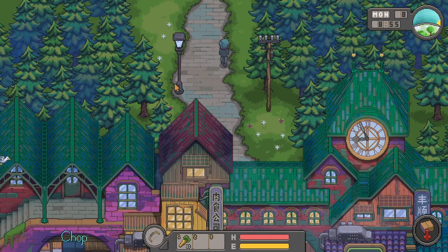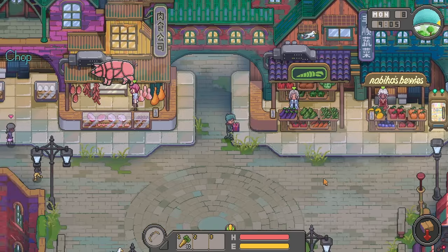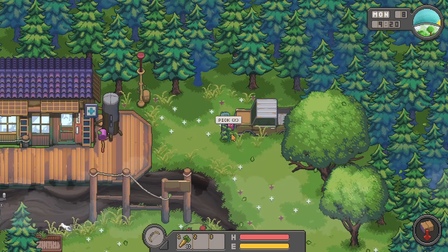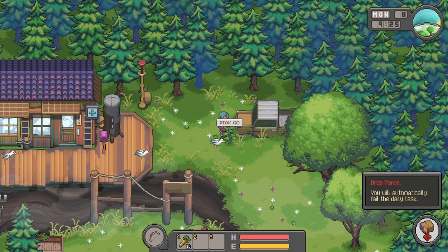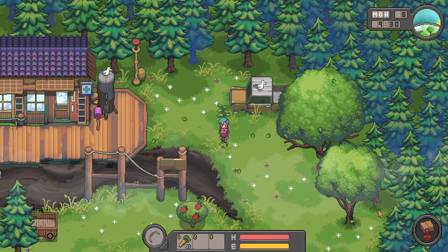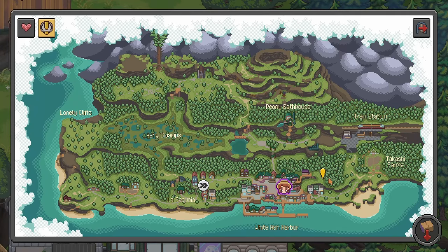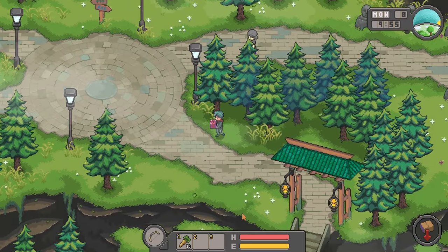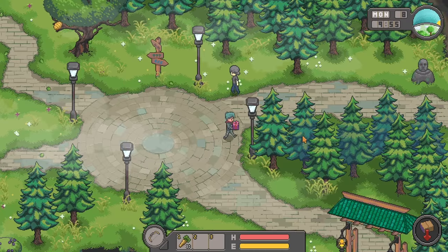We're now at the post office area. A note says you will automatically fail the daily task if you drop the parcel. So we head straight to the post office. We can't pick up forage items while carrying the parcel — but that makes sense, it would be unrealistic otherwise. We need to head east to the post office.